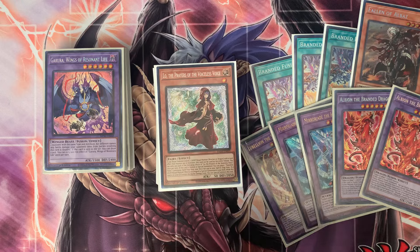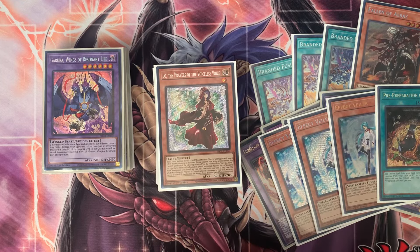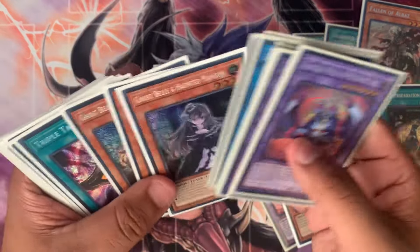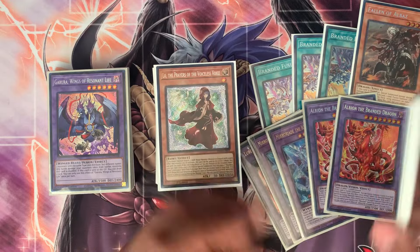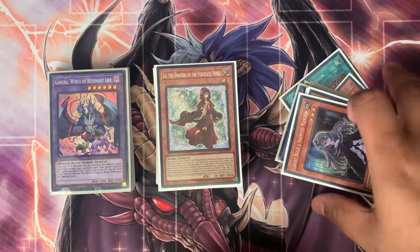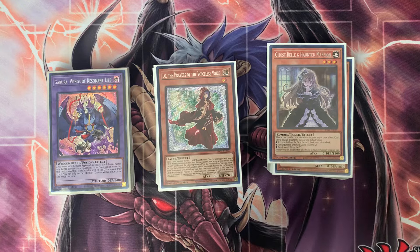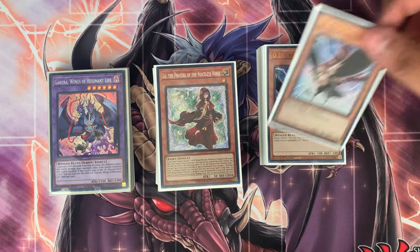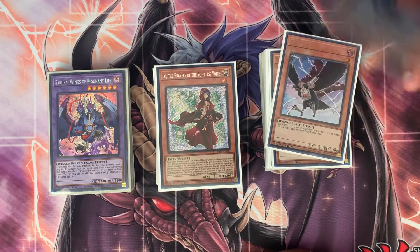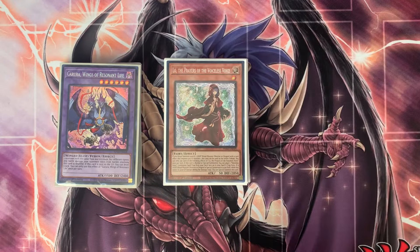With those freed slots I'm thinking about adding Effect Veiler to the main deck, putting a third Pre-Preparation in, and reconsidering Ghost Spells — though I barely saw it during the mirror match. I might switch to D.D. Crow instead since I can banish Low directly even through chain-blocking, and also banish things like Garunix or anything that needs the graveyard to function.